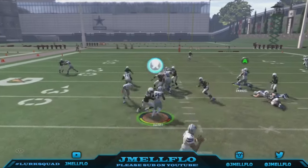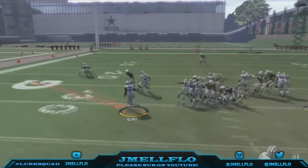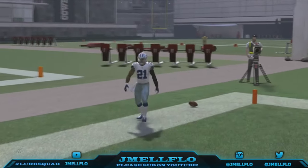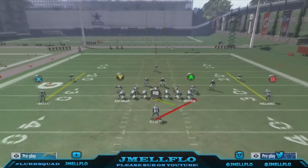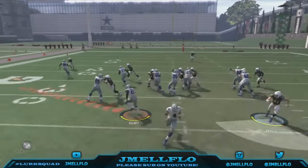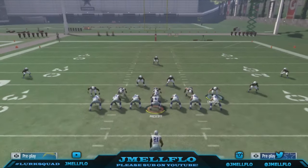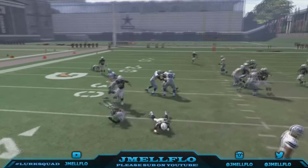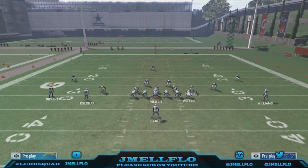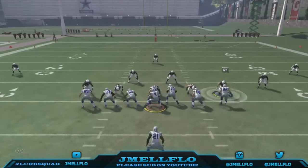This year they made the run game realistic — it's not people being bad, it's just that once they get more hats on you and everybody gets matched up, that's when things go wrong. When everybody gets on a hat, bad stuff happens. So if you want to be successful, split the screen in half — whichever side has fewer defenders and you have more blockers, that's the side you run to. It's that simple. A lot of people think someone is spamming the stretch; no, they're just counting blockers. This concept will also help you stop the run.